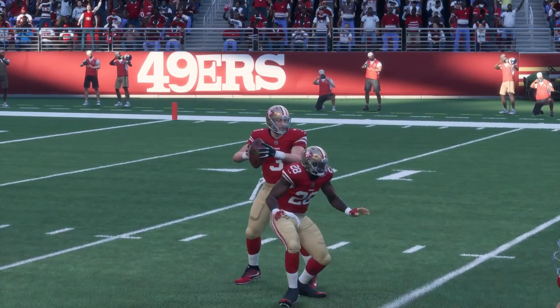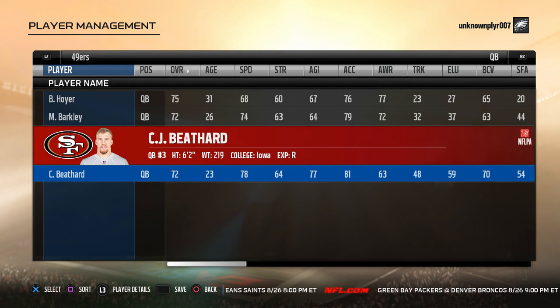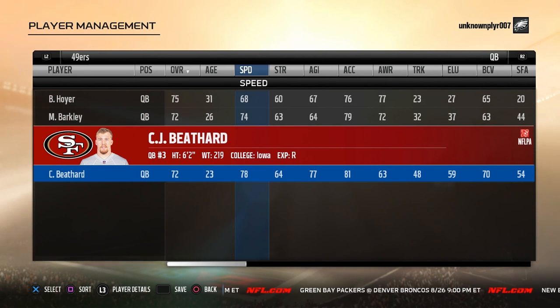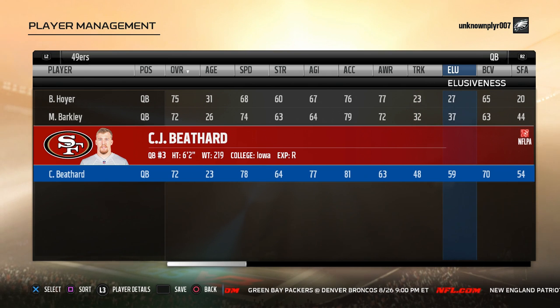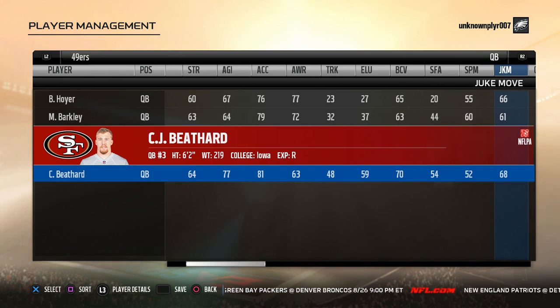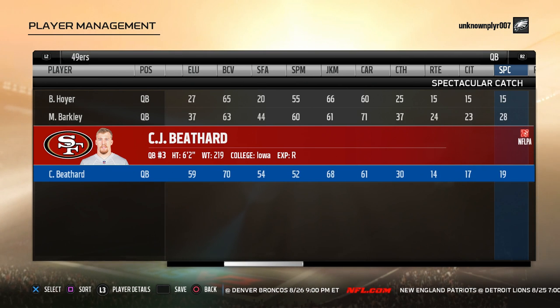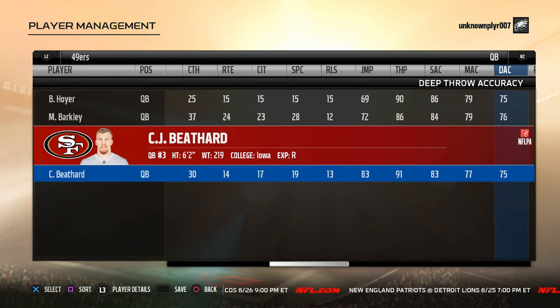And at number four is CJ Beathard. Another guy you can snatch up and get that extra rookie of the year XP with. His numbers are low-key nice: 78 speed, 91 arm power. But of course, with guys like him, when it looks too good to be true it usually is — his accuracy ratings are around average. So if you're able to get over the occasional ball thrown into the stands, he's a nice build-up target, especially if you can win an award with him.